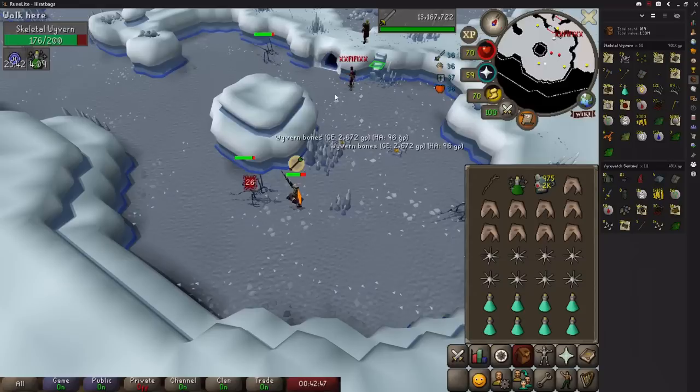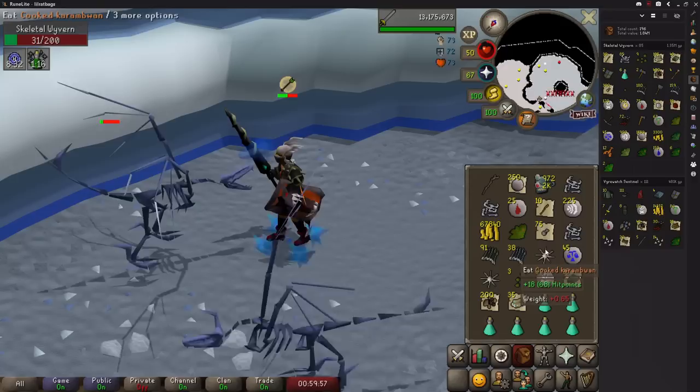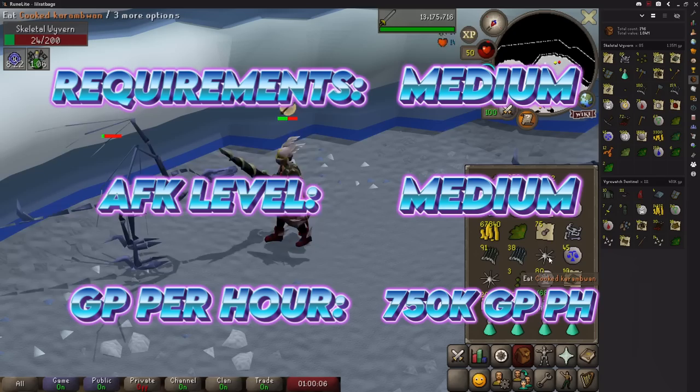Meleying these got me 60 kills in one hour. Whilst the average kill is worth 15,000 GP, I didn't have space to pick up all of the bones, so it works out at about 750,000 GP per hour. Ranging means you don't have to bank if you don't pick up the bones and by sacrificing some profit you can still make around 500,000 GP per hour with a lot less effort.